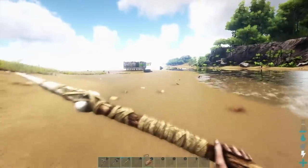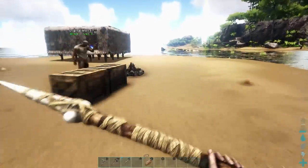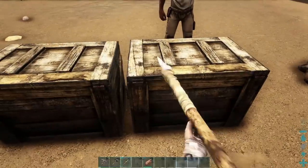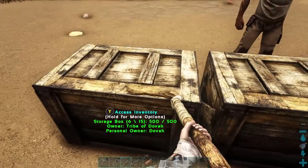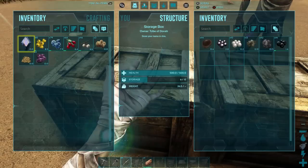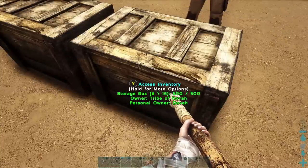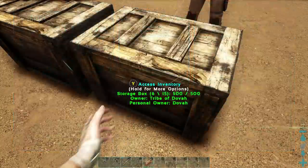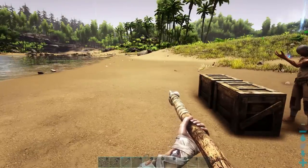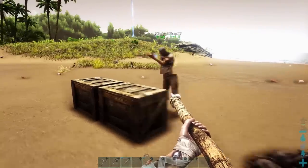We need some leather right? We do — we need hides to build the bed. How many hides do we have? We have 32. Okay so we need more obviously. Let's go hunt some dodos, yeah? You ready? Let's do it. I saw some over here.